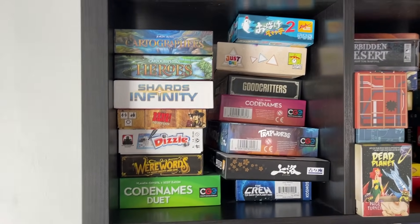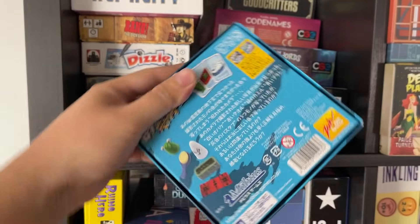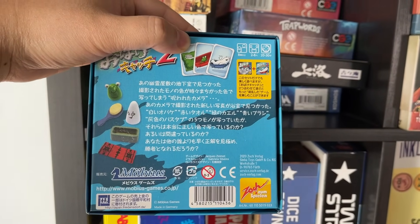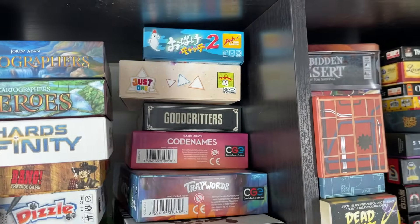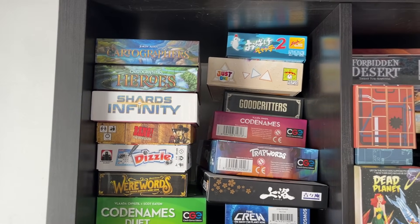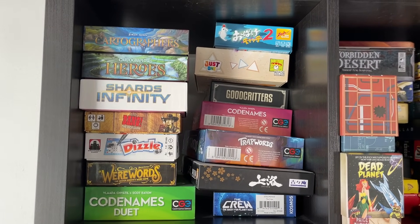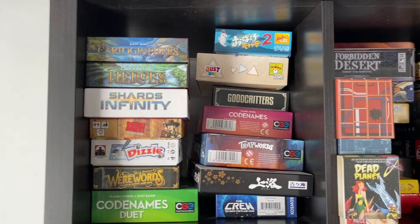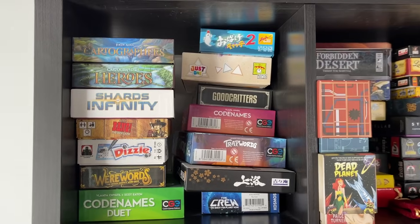These are some smaller games. A standout is this copy of Ghost Blitz 2 I bought in Japan — a very funny game where you grab the item if it's represented on the card in the right color, otherwise you get penalized with silly rules. I played it in Japan and we had a great time. There's also Codenames, some party and social deduction games like Bang, Werewords, Good Critters, Trap Words. The Crew is great — I've also played the sequel on Board Game Arena.